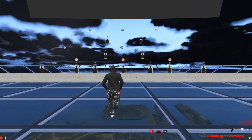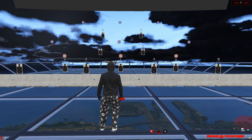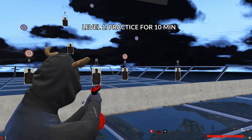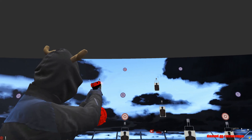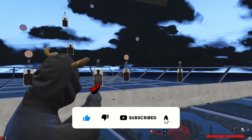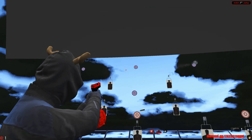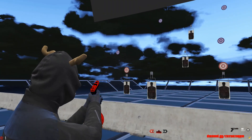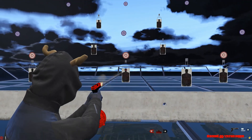Once you guys do that, go to the aim course right in front of you. We're going to start off at the first level, like I used to about a year ago. To start off, we're just going to stand still and aim at the heads as fast as you can. Try doing this for about 10 minutes straight. Try to hit the bullseyes, and aim at the heads — try not to hit the body most of the time.